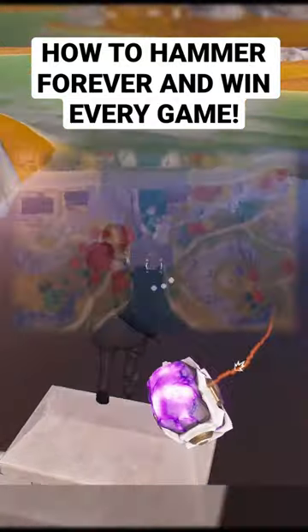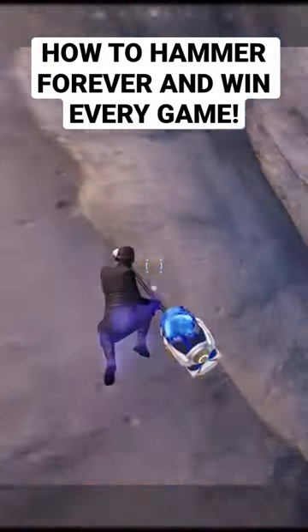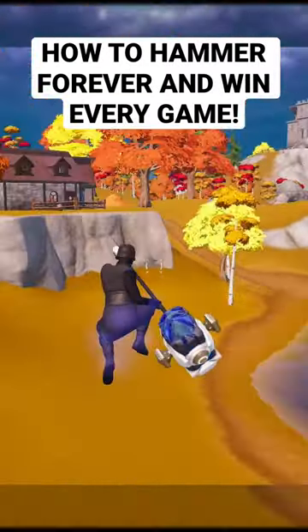Then go to the Breakwater Bridge, hammer while falling, and time it so you hit the water — your hammer launches you. If you did it correctly, you should be launched on every time you jump.